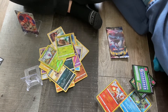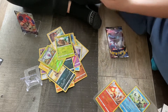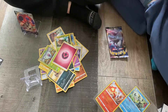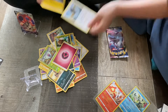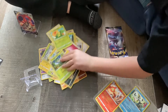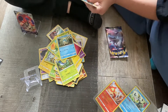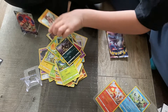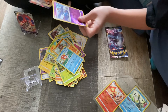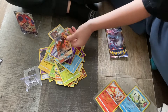Now we got another Sun and Moon. We got Heal Energy, Bouffalant, electric energy — Snivy, Caterpie, electric, Popplio, Alolan Meowth again, Mudbury, Klinklang, and we got a Charizard GX. Oh, that's pretty good!